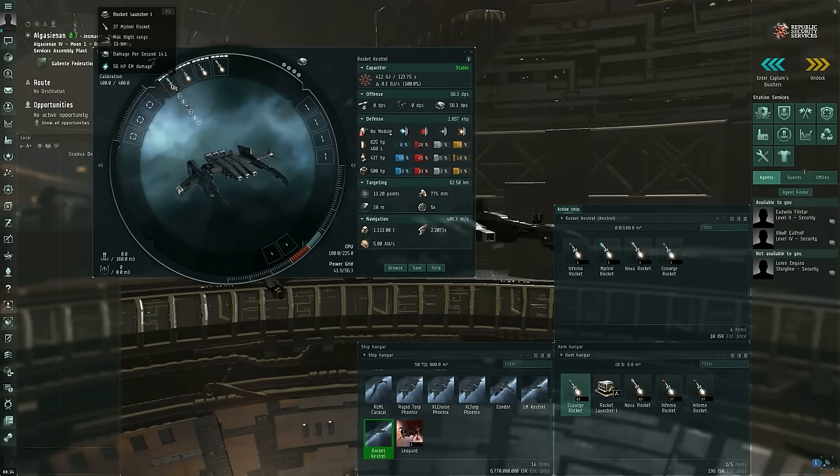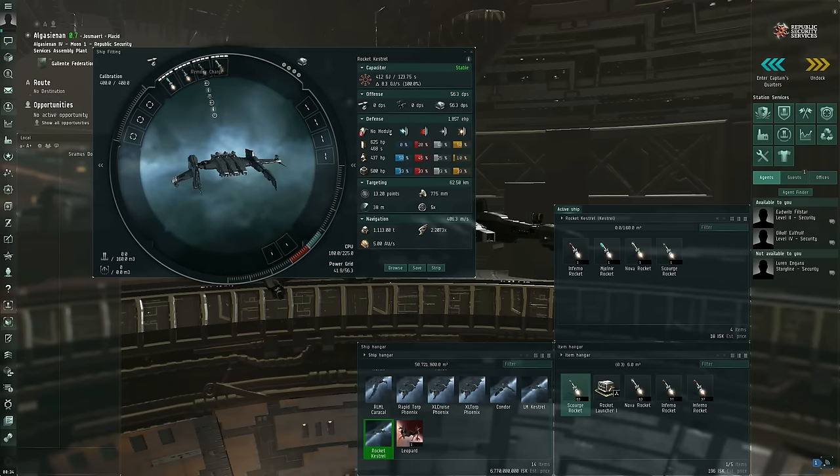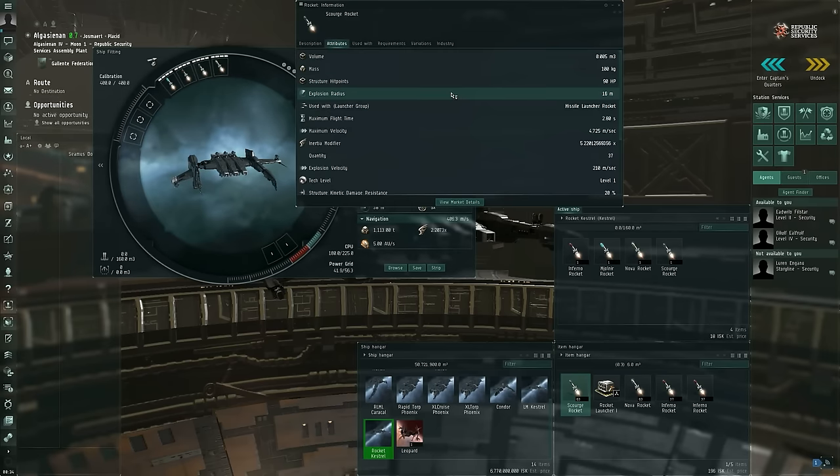In this video I'm focusing on missile systems, so I've left mid slots and low slots empty for these examples — don't actually do that in practice. Looking at the Kestrel with the same Scourge rockets and the same rocket launcher type, all that's changed is the ship. The max velocity on these rockets is now 4.725 kilometers per second — still 2.8 seconds maximum flight time, but missiles fired from a Kestrel travel faster and therefore farther than from a Condor, simply because of the differences in bonuses.